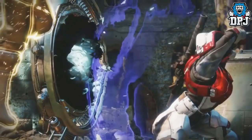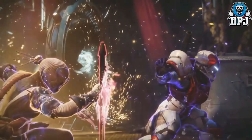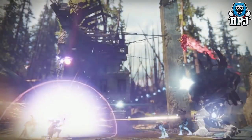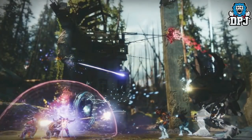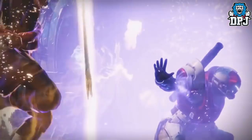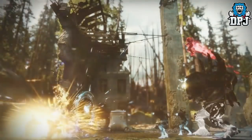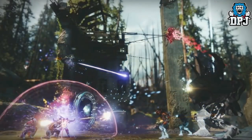Finally, the Warlock Dawnblade tree is called the Attunement of Grace. The melee attack burns enemies but also empowers allies. Holding the grenade button transforms it into a blessing — a projectile that heals allies and drops retrievable overshield orbs. The super is called Well of Radiance: it slams your solar sword into the ground, creating a wide-radius aura that rapidly heals and empowers your allies. Any ability that heals and empowers also regens your non-super abilities.